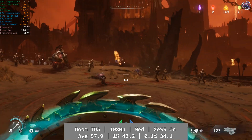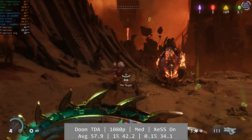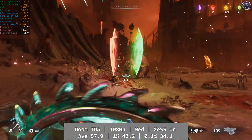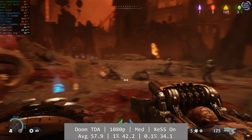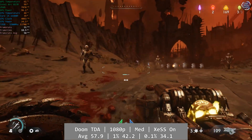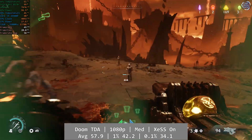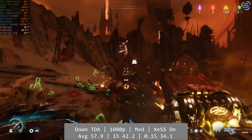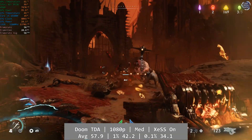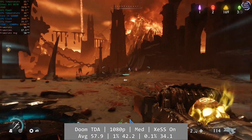First up is Doom: The Dark Ages. At 1080p using the game's medium preset and Intel's XeSS upscaling, the Dark Ages fell just short of a 60fps experience, which was actually a bit of a surprise. I saw near identical performance on both the medium and high preset in Doom with very little difference between them, so maybe this is something that can be improved at the driver level. Average was 57.9fps, with a 1% low of 42.2 and a 0.1% of 34.1, so although it didn't quite hit 60fps it did remain consistent throughout my playtime on the ARC B570.